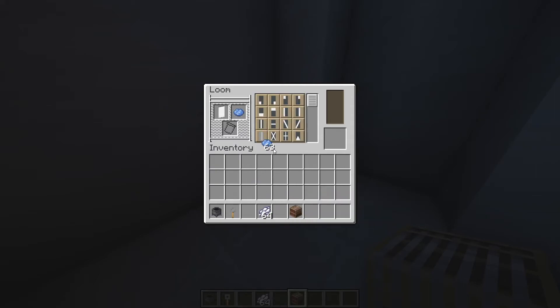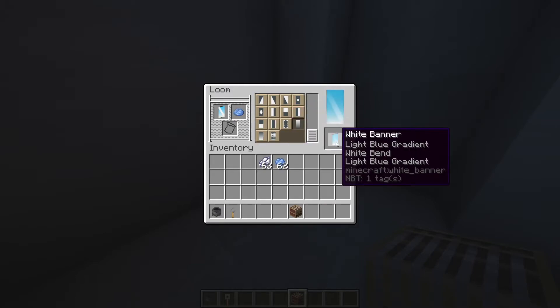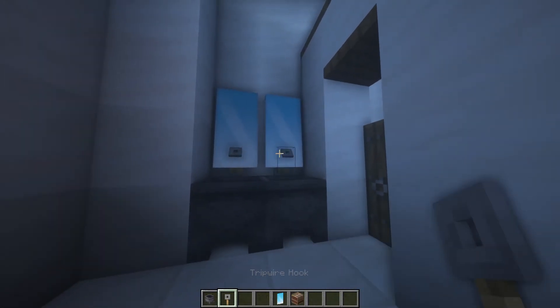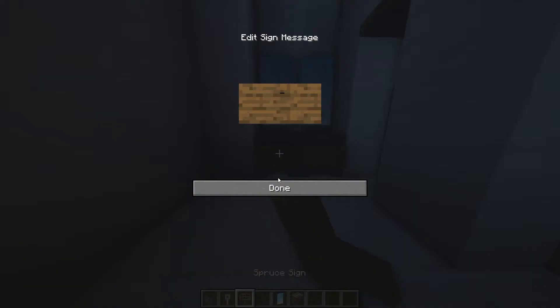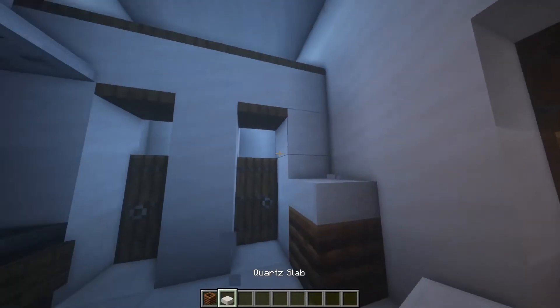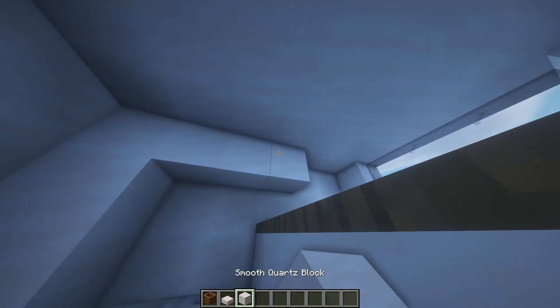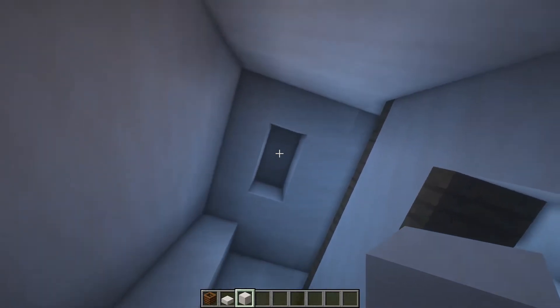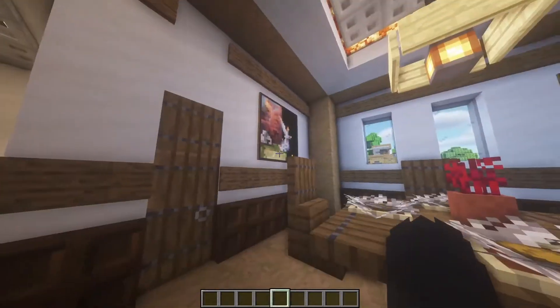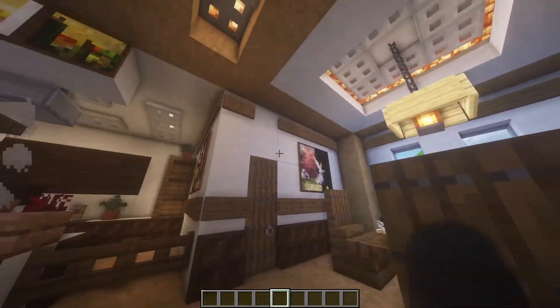We're gonna add toilet paper — an item frame, a stone button, and wool. We repeat the same at this side. For the sink, first we make some mirrors using the loom. We put white banners, add some light blue dye to make a gradient, put it back here with a white dye line, and light blue dye again to make the gradient. We put cauldrons and some trip wire hooks, spruce slabs, and a trash can. We take the ceiling a little bit down leaving two blocks to make a lantern. And with that we're done with the bathroom — doesn't this look realistic? This doesn't look like Minecraft at all!